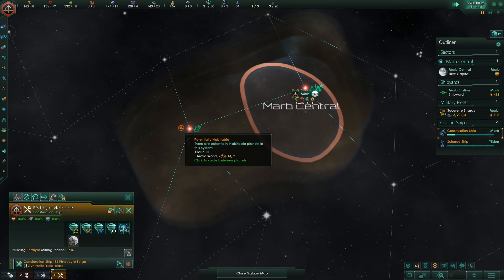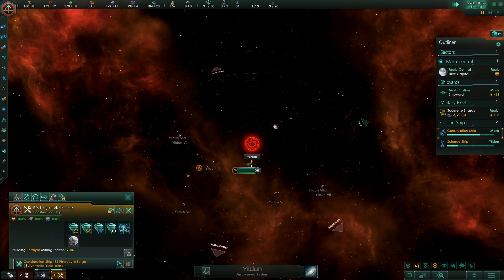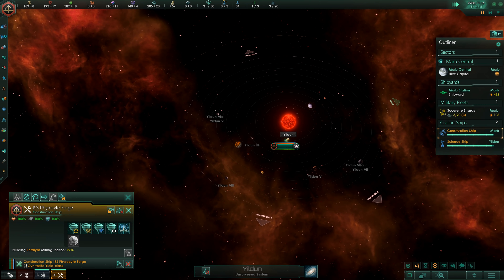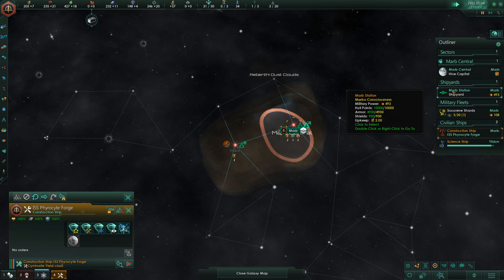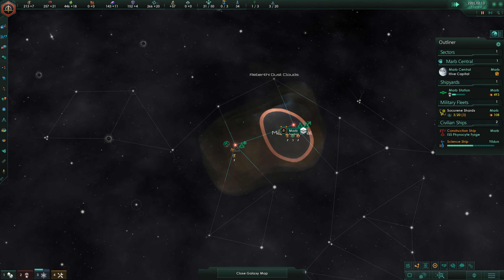Here's the first planet already — an Arctic world, 14 population. That should actually be pretty nice for us, because we also have an Arctic homeworld. Size could have been a little bit better, but I'm not going to complain when we found a nice planet in literally the first system we're surveying. I'll grab another science ship to survey our surroundings a little bit faster.